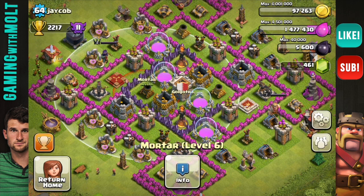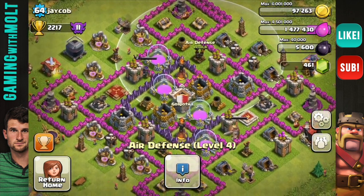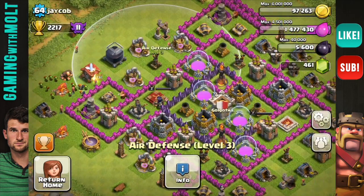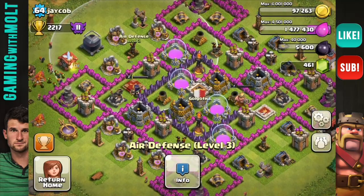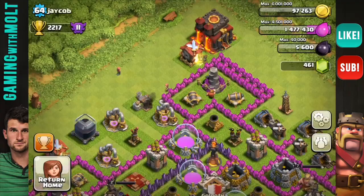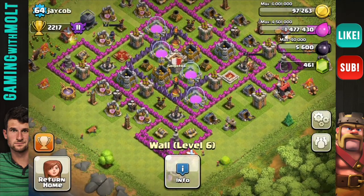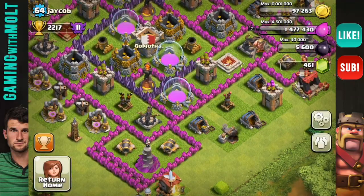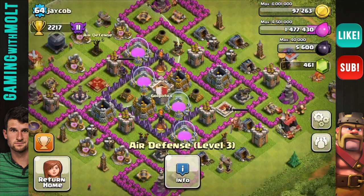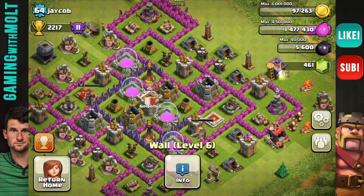I do like seeing these mortars triangulated — that is very, very good. It's also good to see these two air defenses inside the walls, even though they aren't protected too well. These two air defenses definitely need to be moved in, because air defenses especially at your level are very, very important. Up here you do have two sets of double walls. That should be changed because double walls are no longer effective — they haven't been effective for about two months. Since the wall breakers were patched they now do splash damage, so I would definitely take those walls and box in your air defenses instead. They're not doing anything for you — it's honestly just a waste of walls.